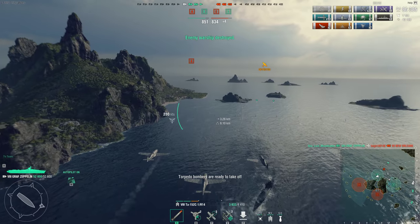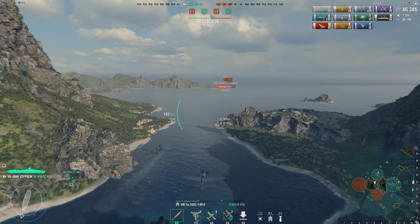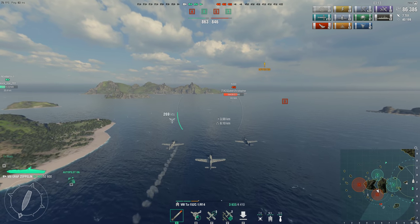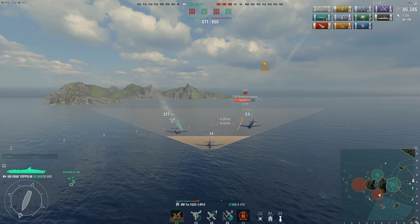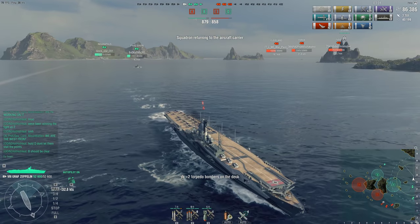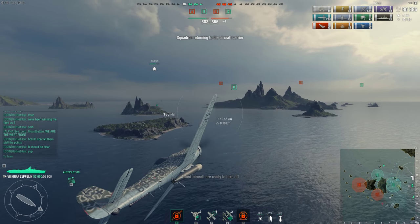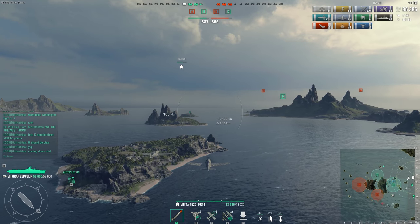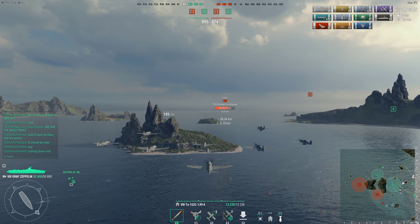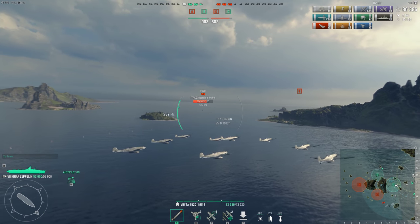It's not over yet — enemy team has three ships left, we have four ships left. We have the kid, two destroyers, and me in the Graf Zeppelin. They have the Fuso and two cruisers left, and they are close to D. Our two cruisers at D are out of position, so they can just go into D and stall the points — all they would need to do to win. There's only a 15-20 point difference between us. All they would need to do is either sink a cruiser or just stall the cap for 10 seconds and they would win.